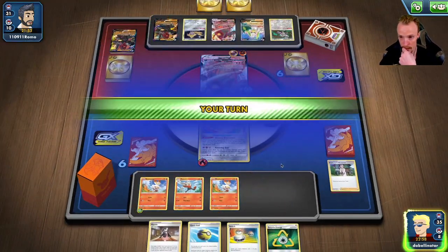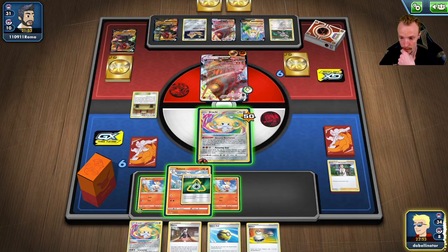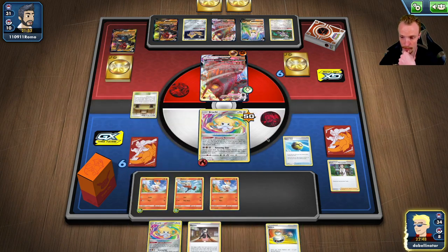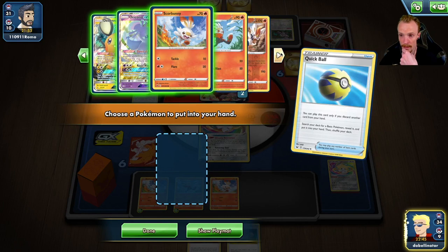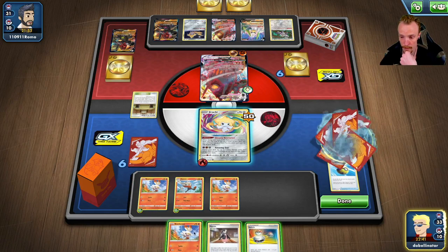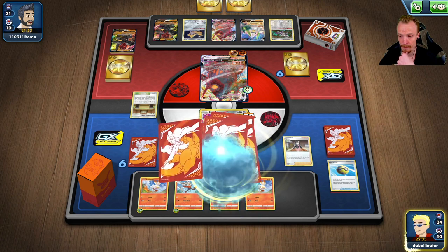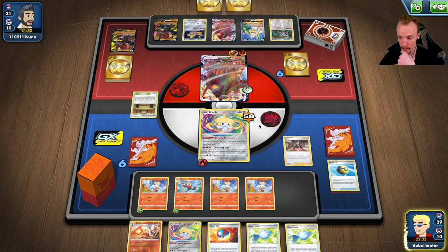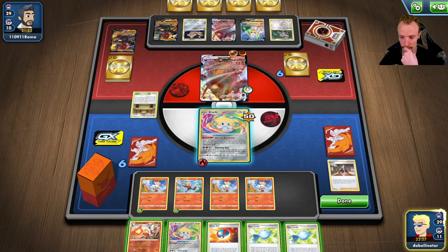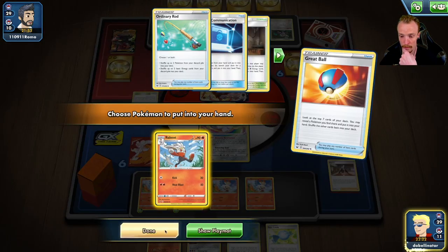He doesn't! Alright, we got very lucky there. So I think we energy attach here, get rid of this, and go get ourselves another Scorbunny. We want to avoid putting two-prize Pokémon down if we can. We want to Marnie. Unfortunately I have to ressurect one but you do what you can do. A Great Ball. Raboot. Dreamy Revelation.